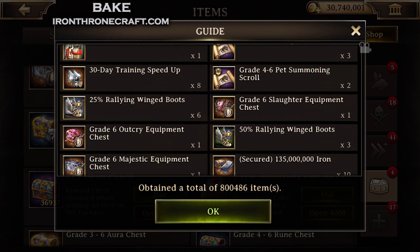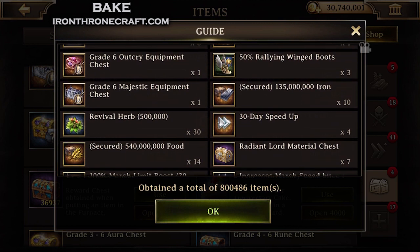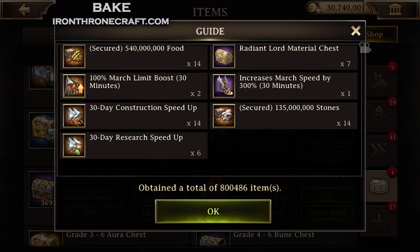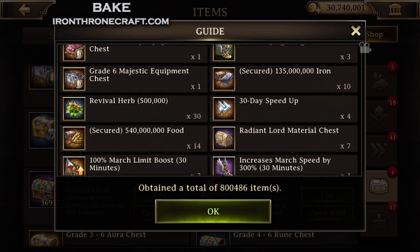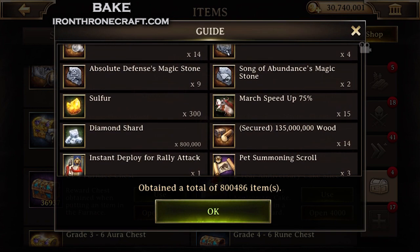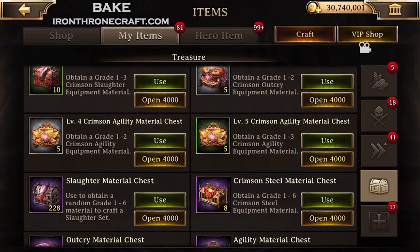There are pet summoning scrolls and a couple of the grade 6 equipment chests — I got a slaughter, an outcry, a majestic, and some of the radiant lore material chests. So you see that the percentages kind of line up from what we looked at in Help and what we got out of the chests. I didn't get any death knight pet or level 20 gear, and that makes sense — you're not very likely to get it, and I only bought 100 chests.